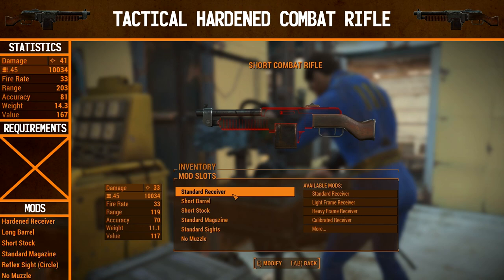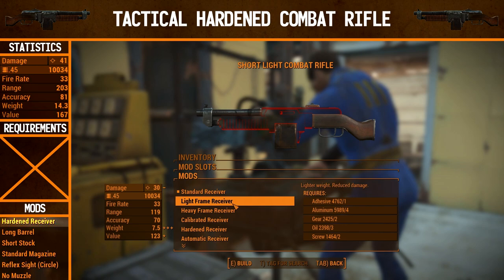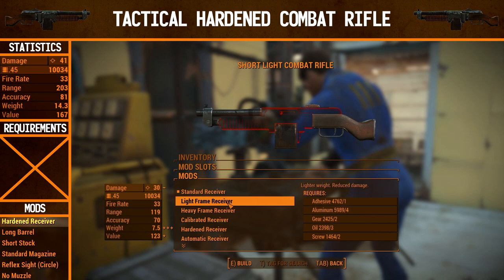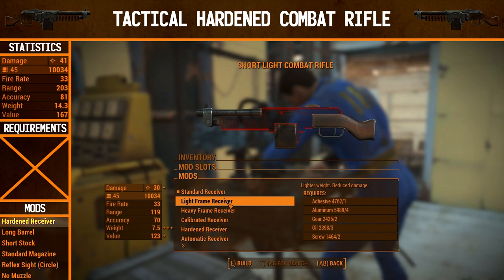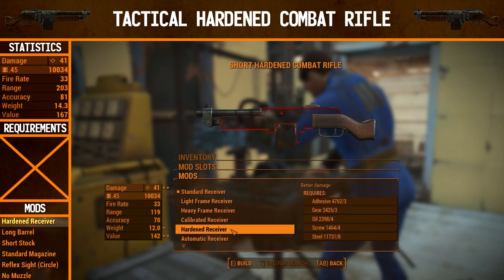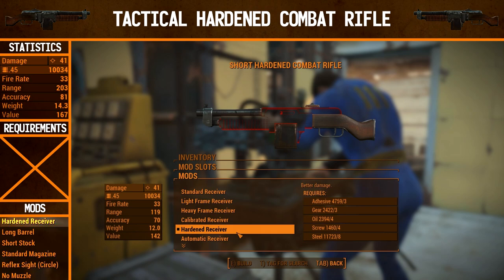These first three guns — two of them are going to be pretty similar, and one is going to be somewhat different. The first thing we're going to upgrade is the receiver. We're going to go to a hardened receiver. There's also a light frame receiver, which actually has its bonuses — it allows you to fire more often in VATS and means your scope comes up a little quicker. But I'm still not really convinced with it. The heavy frame receiver does the opposite, and the calibrated receiver does critical shot damage. We're going to go for the hardened receiver — just a plain damage upgrade.